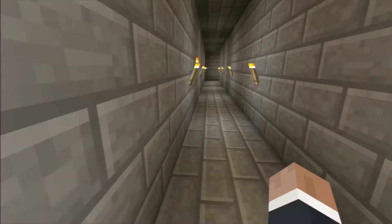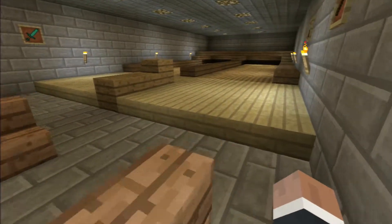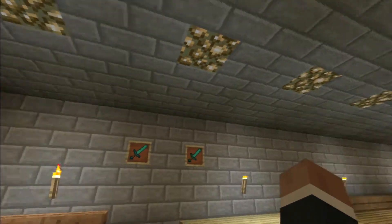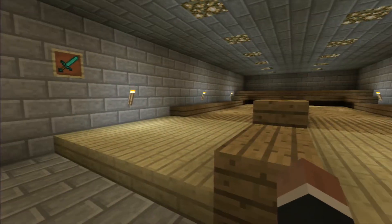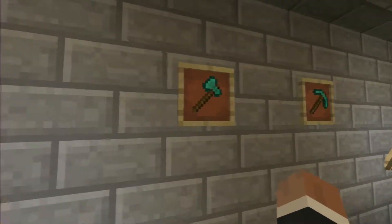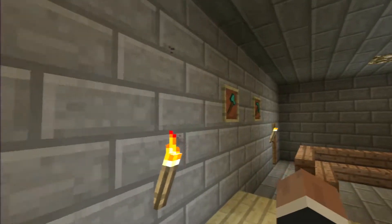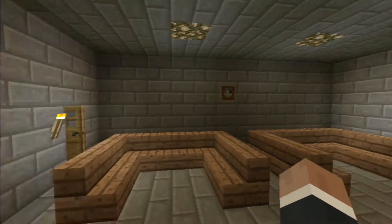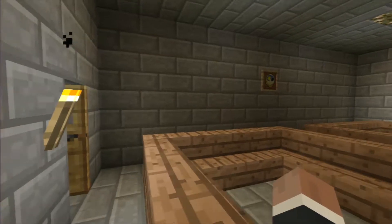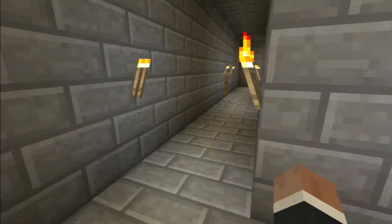Coming up on the right is going to be a bowling alley. Here's the bowling alley — two-lane alley with seating. There's the glowstone I used — I just thought it had a good feel. The lighting on the alley I like too. The decorations in here — these tools are diamond tools that have one use left in them. So these are just the tools that were used to build this castle, and the swords used to fight off enemies during building. I just thought it would be cool to represent what it took. Those are all the diamond tools I've used.